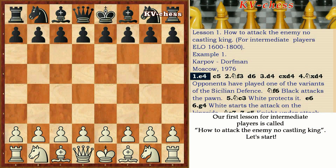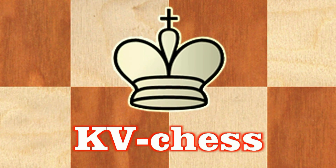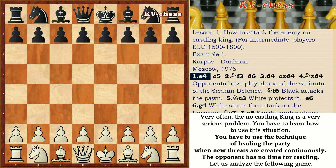Our first lesson for intermediate players is called 'How to Attack the Enemy No-Castling King.' Our plan for this lesson: Strategy, Analysis of the game, Tactics, Decision of educational tasks, and Homework. Very often the no-castling king is a very serious problem. You have to learn how to use this situation. You have to use the technique of leading the game when new threats are created continuously, so the opponent has no time for castling. Let's analyze the following game.